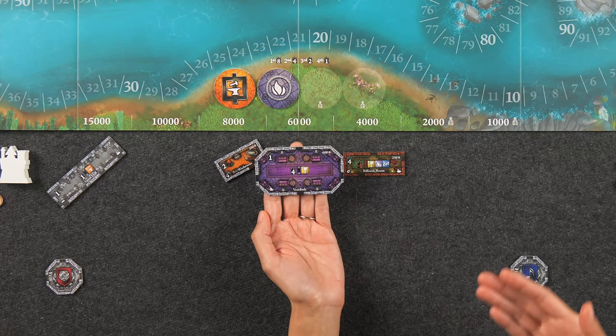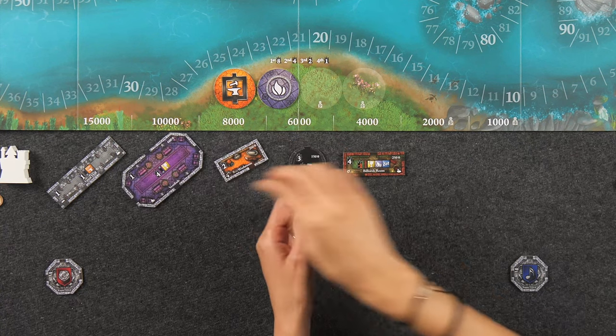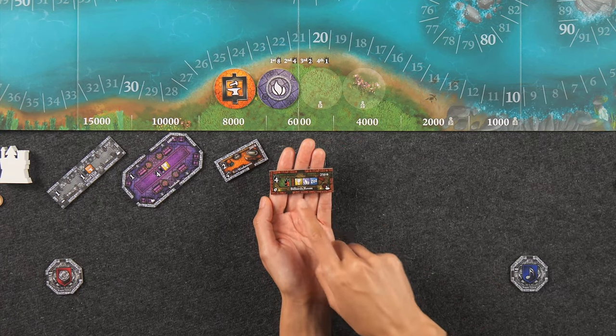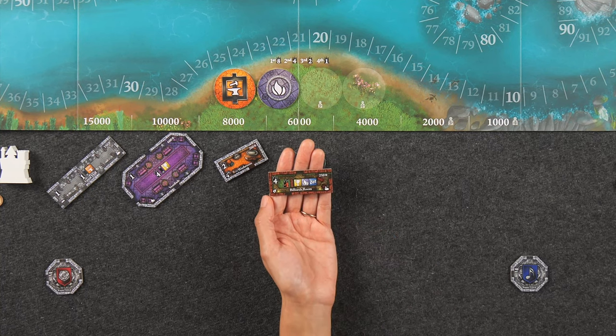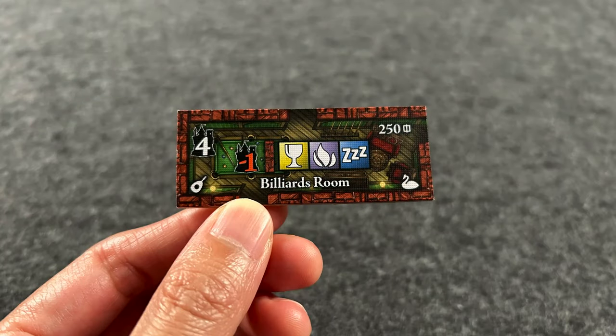When we say connected, it has to be connected through one of the entrances. Some room tiles, such as this billiards room, will affect your points depending on the types of rooms that are just adjacent to this specific room — it does not have to be connected via the entrances, unlike the last one. So in this example, this billiards room says you're going to lose one point for each food room, living room, and sleeping room that is just sharing a wall with this room.